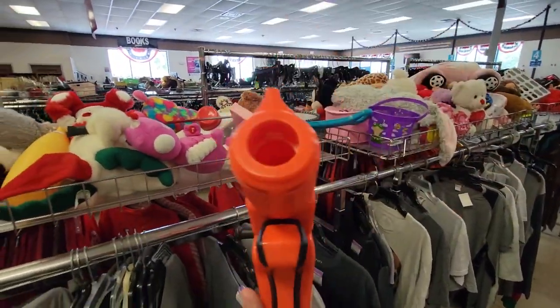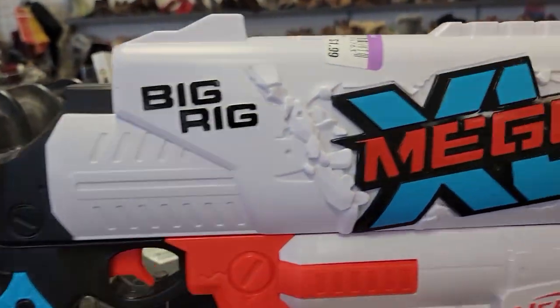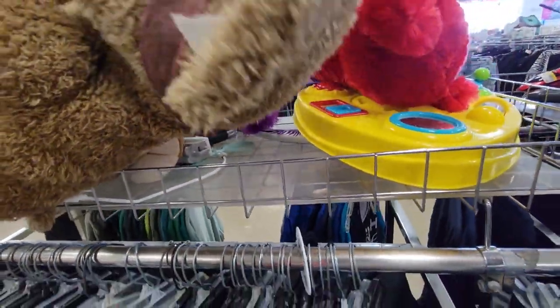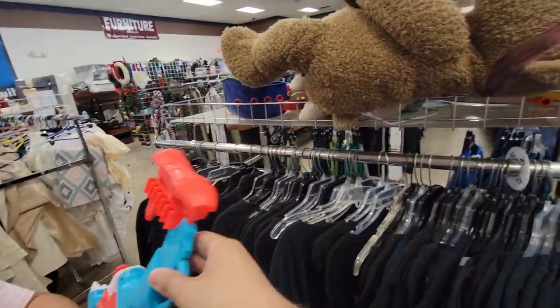Then I found a Nerf Rival Edge — something I did not have in my arsenal. I believe this one is the Sidewinder; feel free to correct me. Then I found a Mega XL Big Rig for $1.99 — that's a yes please, those break shields in my games and shatter them for the entire round. Over here I also found a Nerf Triceratops Dino Squad blaster; my girlfriend wanted to see it so I let her take a look.